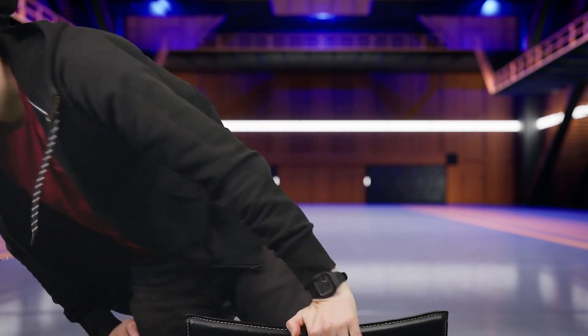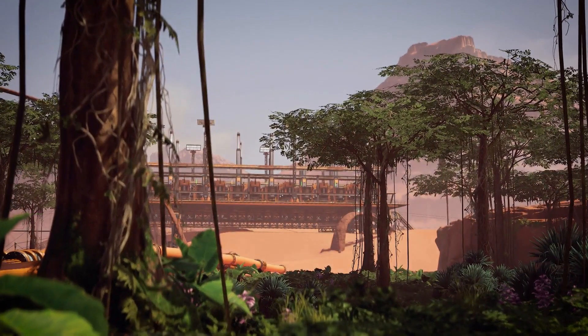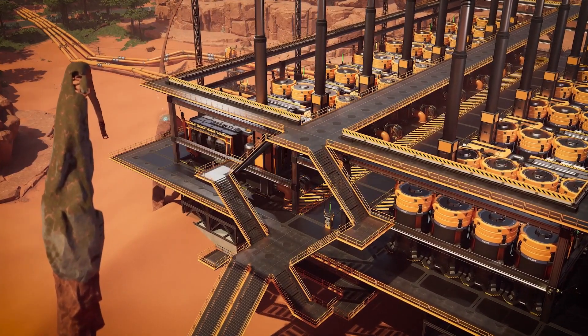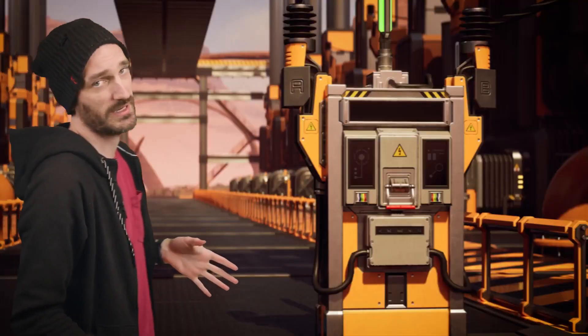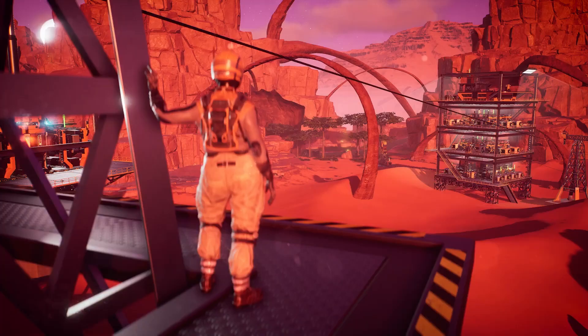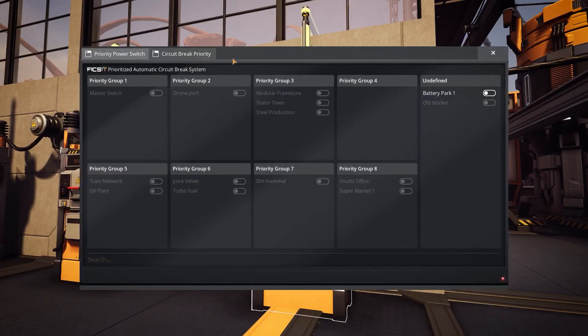So with all that nerdy stuff out of the way, let's check out some of the new stuff in the update. Let's start by talking about one of the new buildables in the game - the priority power switch. With the priority power switch you're able to organize sections of your power grid by having different priorities in the case of power failure. The priority power switches will turn off in order of their set priority, shutting down parts of your factory gated behind them, giving you more control over your power circuits.